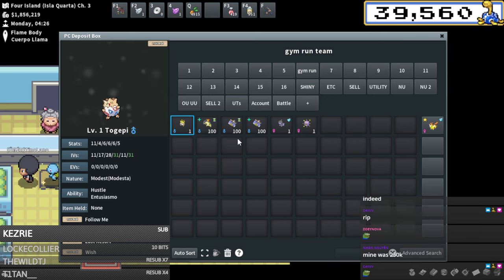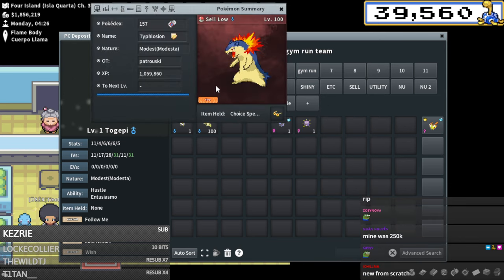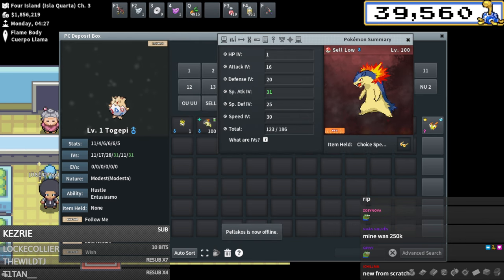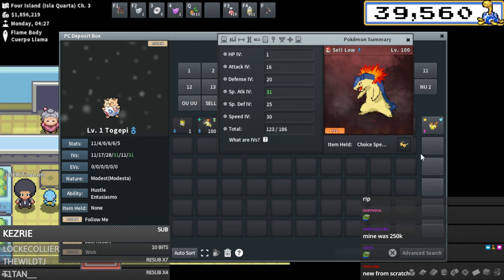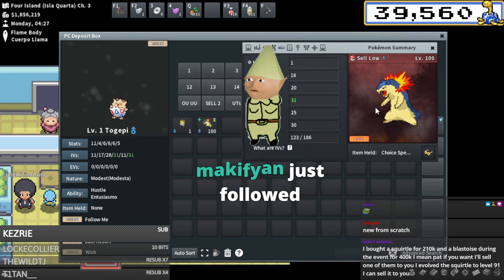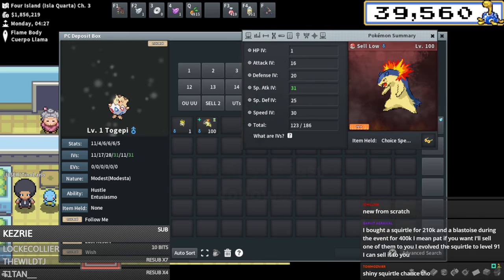I'm gonna need new Blastoises - I didn't expect to have to do that. More breeding to do boys! Just throwing these over in my utility. Is my Typhlosion fine? It's modest, but it's 30 speed not 31 speed. Is that enough? Rainer says 31 speed is the one IV that actually matters in this hyper min-maxed team.